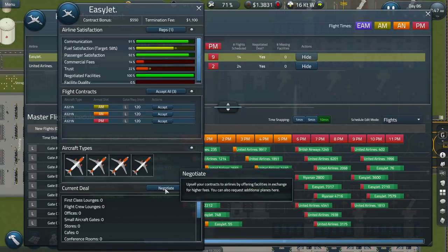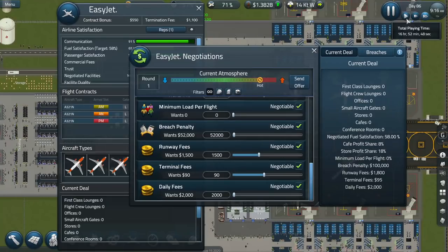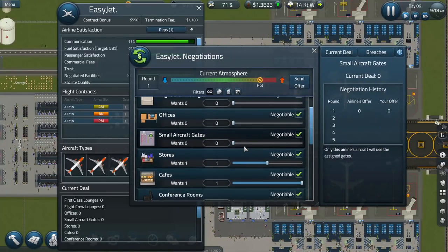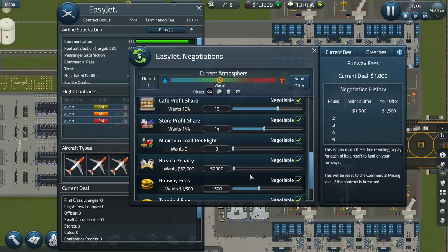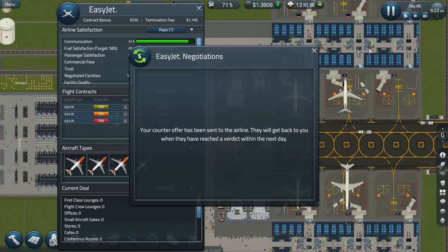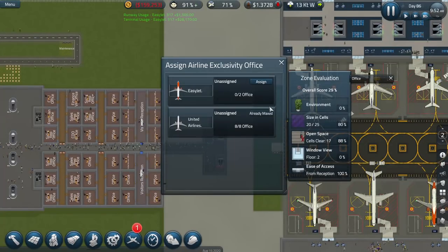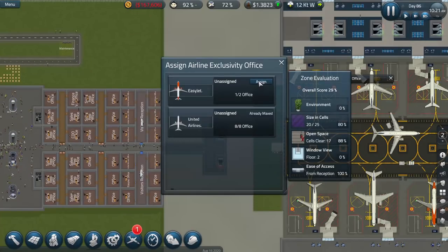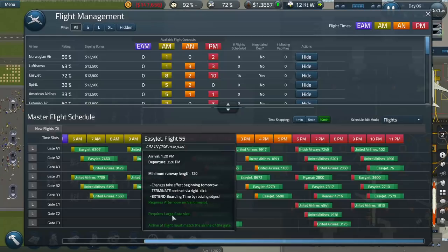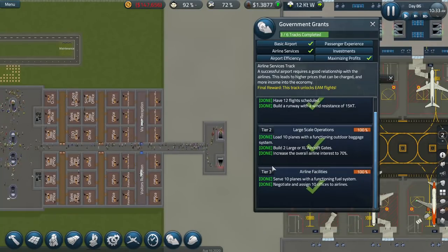I'm calling you again EasyJet - let's start from the top. I want you to have two offices, that's all I want. Just take two offices off me and we'll call it a day. Did they accept? Yes they did! Grant complete - I am in the clear. We're doing the early morning flights - we've unlocked it! Yes, let's go! But obviously we haven't got any early morning flights scheduled yet - nobody has anything for us. We have to wait until that's all reschedulable.